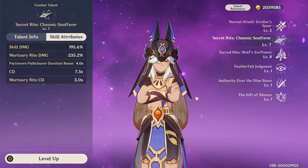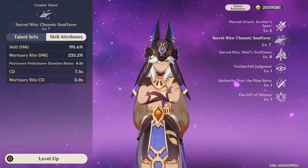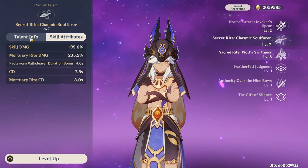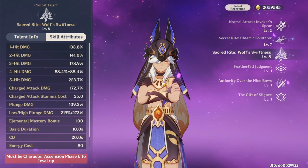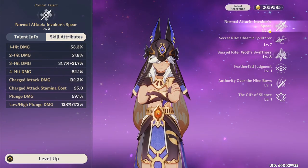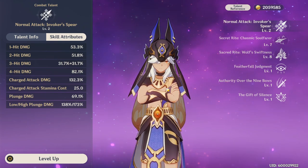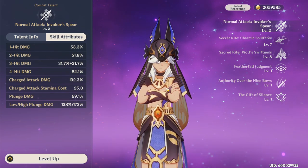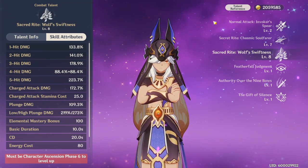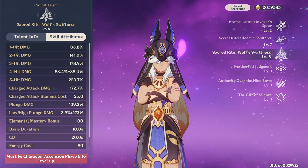They extend your elemental burst, and both of these are very integral to building your Cyno — you're going to need to level up not only the elemental burst but the elemental skill as well. When he's in his elemental burst, his normal attacks now scale off of his elemental burst instead of his normal attack talent, so you don't really need to level up normal attacks. You only really need to level up the elemental burst and the E skill.